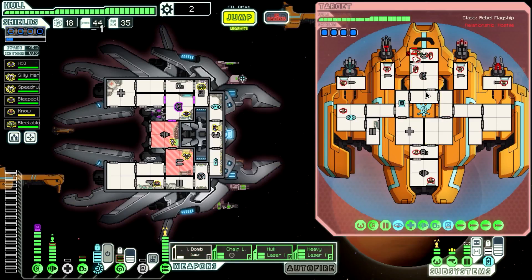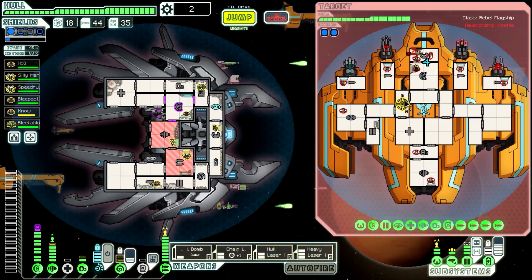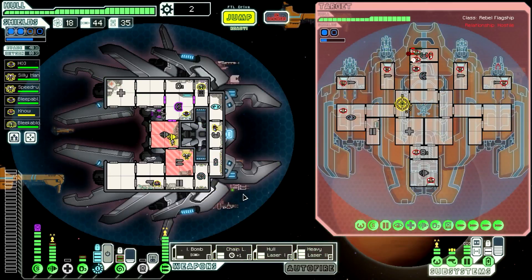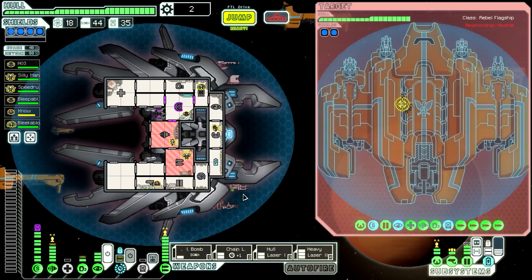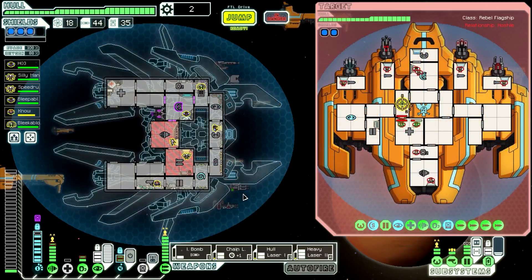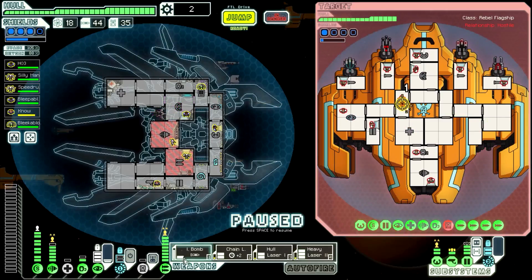Ion bomb — go for the shields, please. Got him! Shields are down. Let's go straight for that hacking — I need that kaput. That's the right thing to do. We need that hacking down. His cloaking went up. He missed everything — that's amazing! We're going to wait for his cloak to finish before we cloak. Okay, cloak. We're okay. His shields are still down from my ion blast, so we're going to let them fire on the hacking and take it down. The hacking is down now.